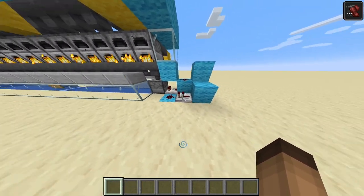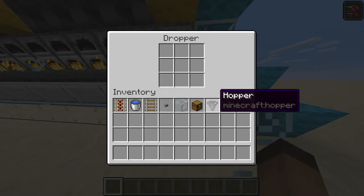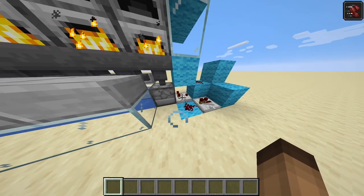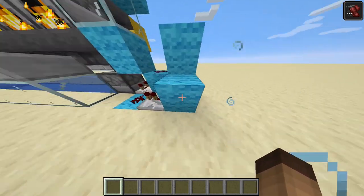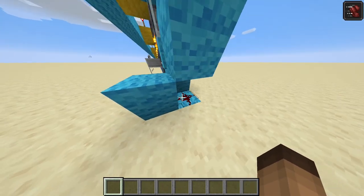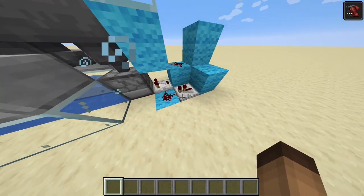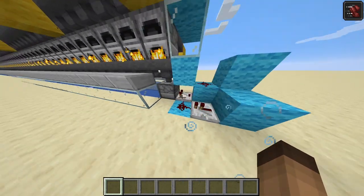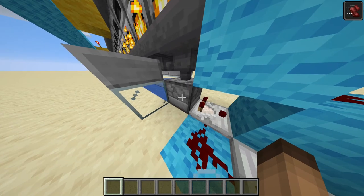The smart hopper circuit is really quite nice. If there is an item inside the dropper, the comparator gets powered, which powers this block, which powers this block, which powers this redstone, which powers this block, which powers this repeater, and then with a certain signal strength it goes back here and powers that.